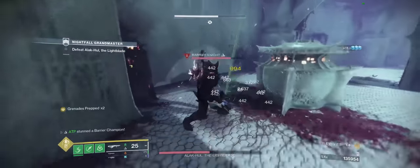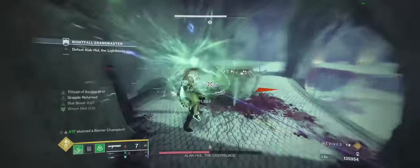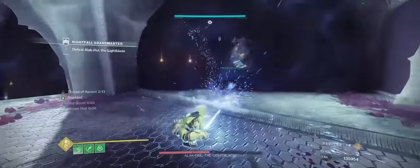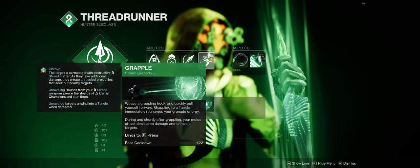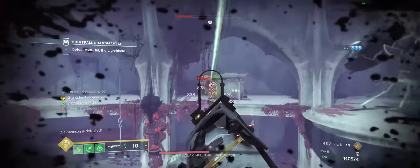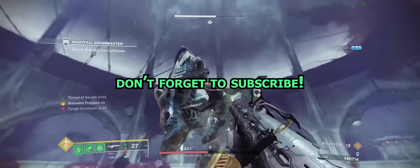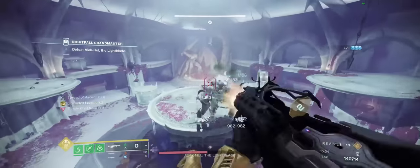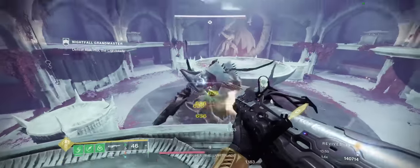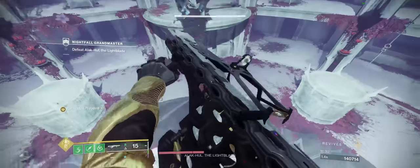Before I go over mods and weapons that you should pair this exotic with, I'm going to cover the subclass setup that I recommend. Obviously, we're going to be on Strand Hunter, and in terms of abilities, you're going to need the Grapple Grenade. The dodge is your choice, but I tend to choose Marksman's Dodge because I'm the number one Strand Hunter melee hater, and I rarely have found myself in a situation where dodging to get that melee back would be more beneficial than dodging to get an extra rocket off.